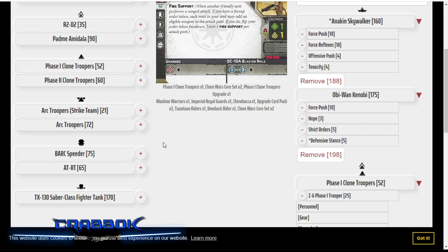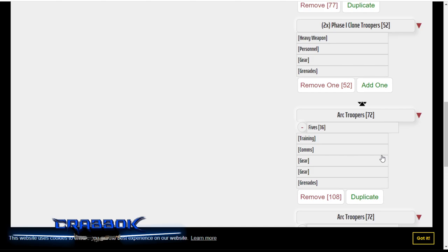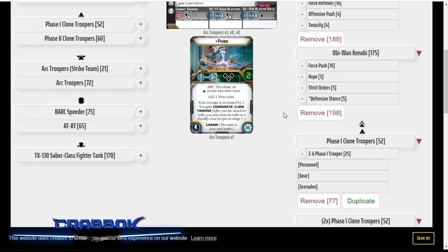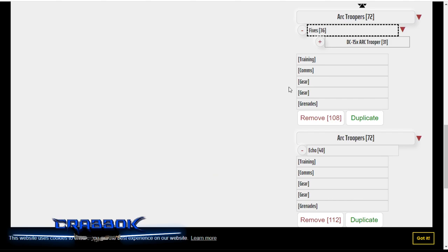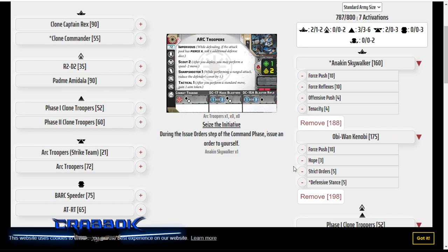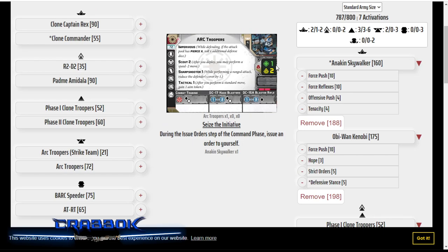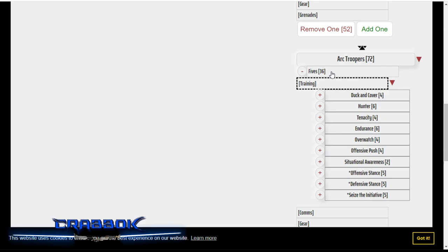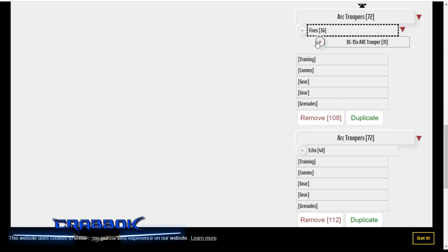I'm not loading them up super heavy with gear, but I'm going to give one of them Fives and one Echo, because I want Fives and Echo in this list — I want some heroes on this build. The arc troopers are just awesome. They've got Tactical 1, so they can move with Obi-Wan and Anakin. They've got Scout 2, free aims from Tactical, they're impervious, sharpshooter — they've got all the things going on. Plus, Fives and Echo each have their own nice fancy dice pools. I love the arc troopers.